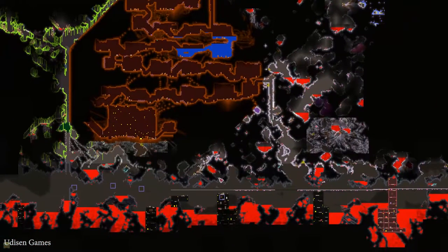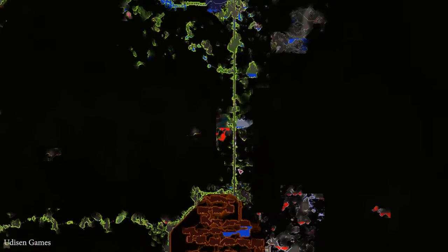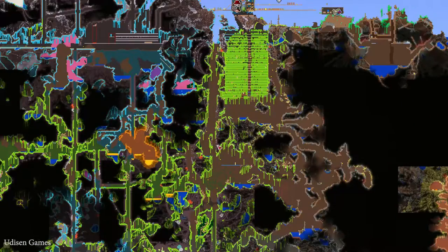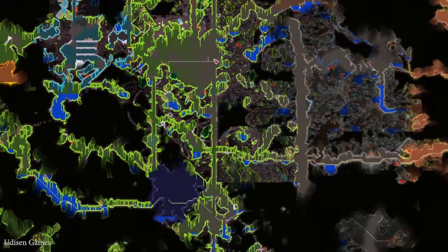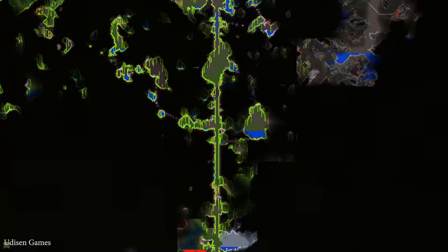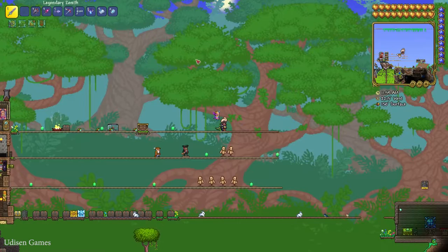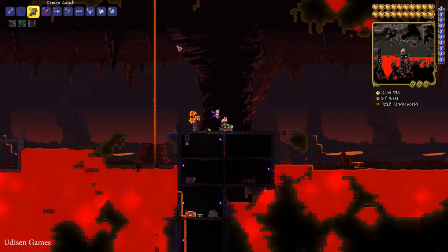Step number one: press the M button and go very deep to the bottom of your map to find the Hell layer. The fastest way to reach this place is to dig down. As you can see, I built an elevator down to Hell. The second option is to use the Demon Conch — a very special accessory that simply teleports you to the bottom center of your map.